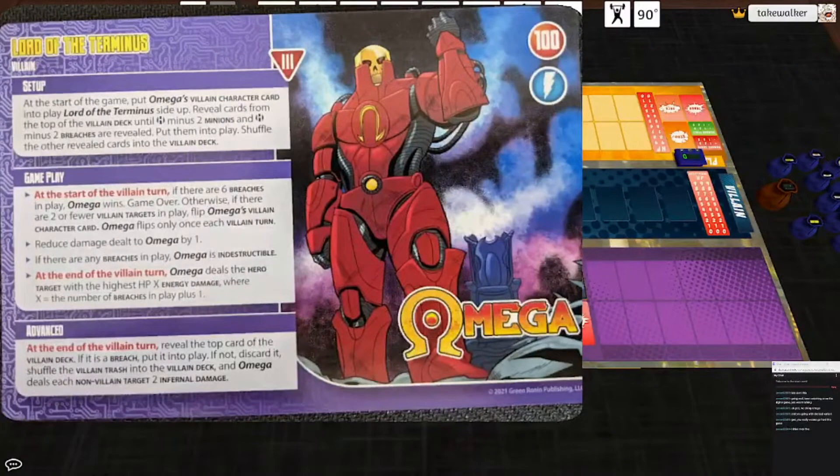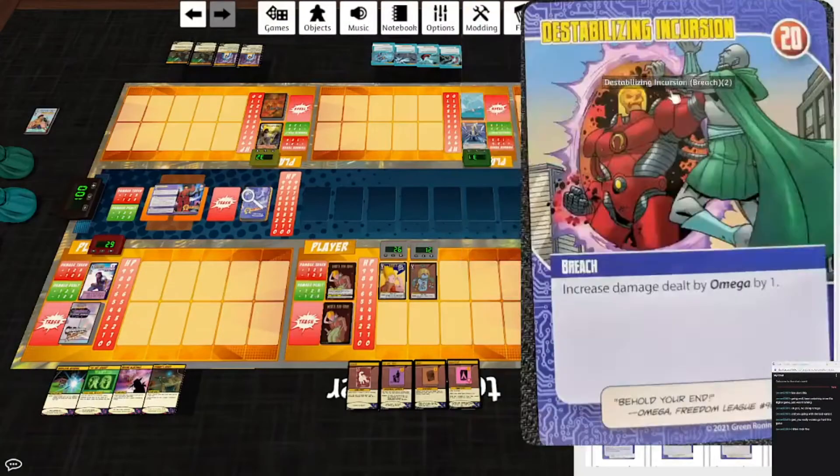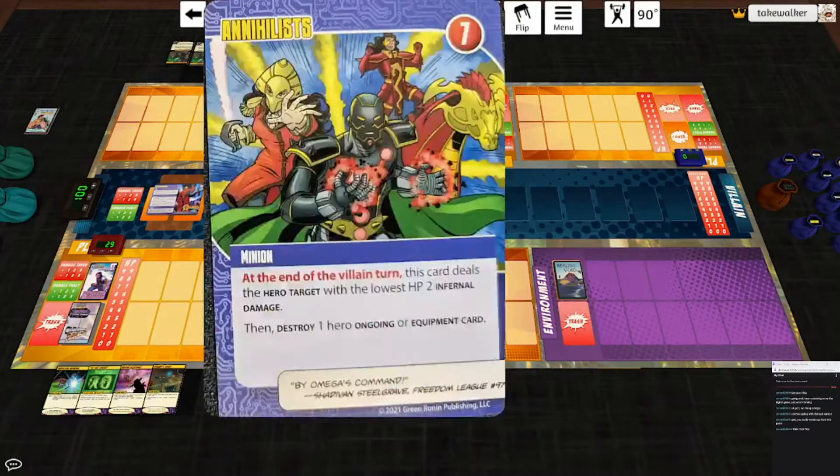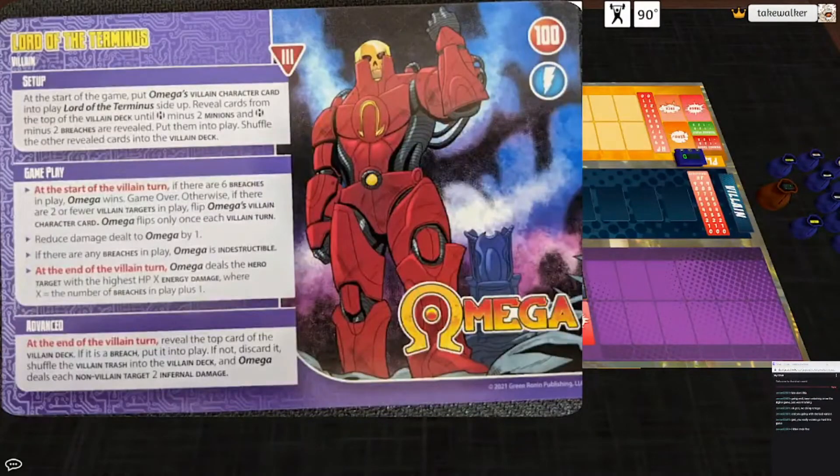Start of the game: put Omega's villain character card into play, Lord of the Terminus side up. Reveal cards on top of the villain deck until two minions and two breaches are revealed, put them into play and shuffle the others. So we get two minions and two breaches. Breaches have 20 hit points, just like the ones in the Terminus. Start of the villain turn: if there are six breaches in play he wins. Otherwise, if there are two or fewer villain targets in play, he flips — so we need to get him down to one non-character target.